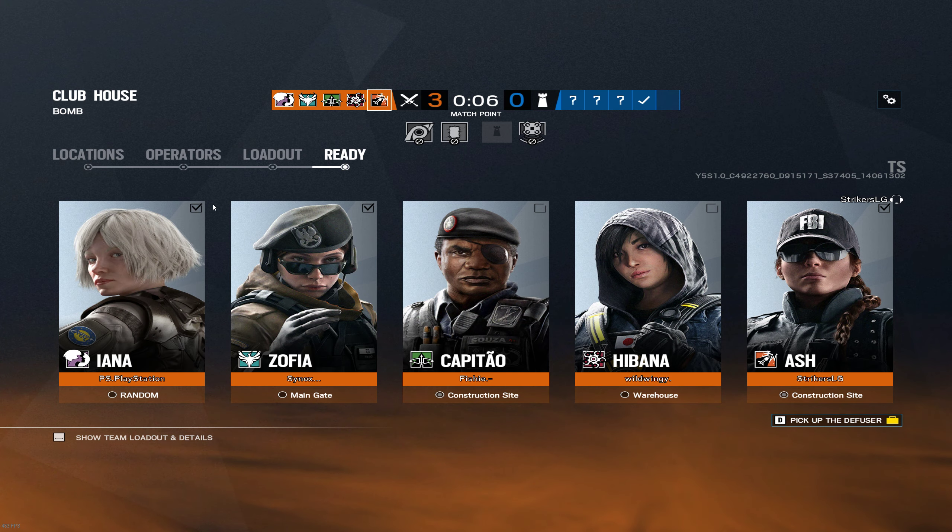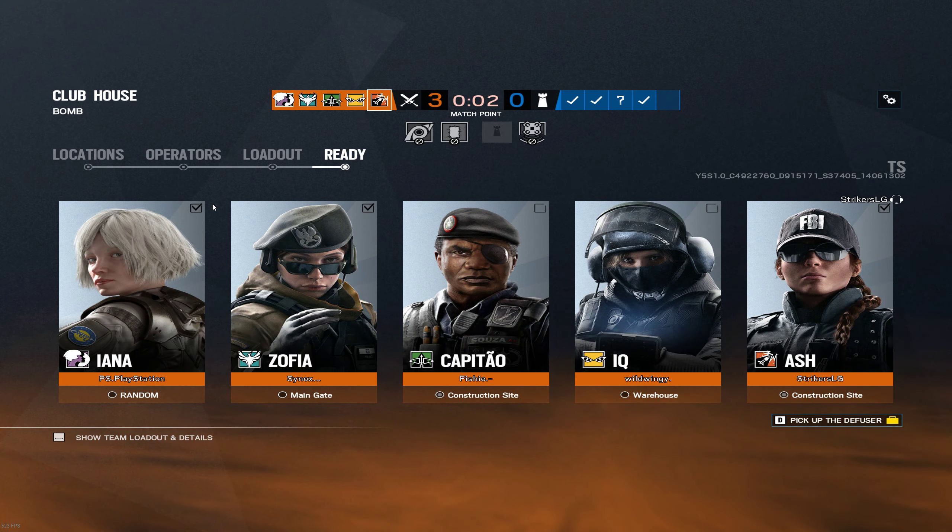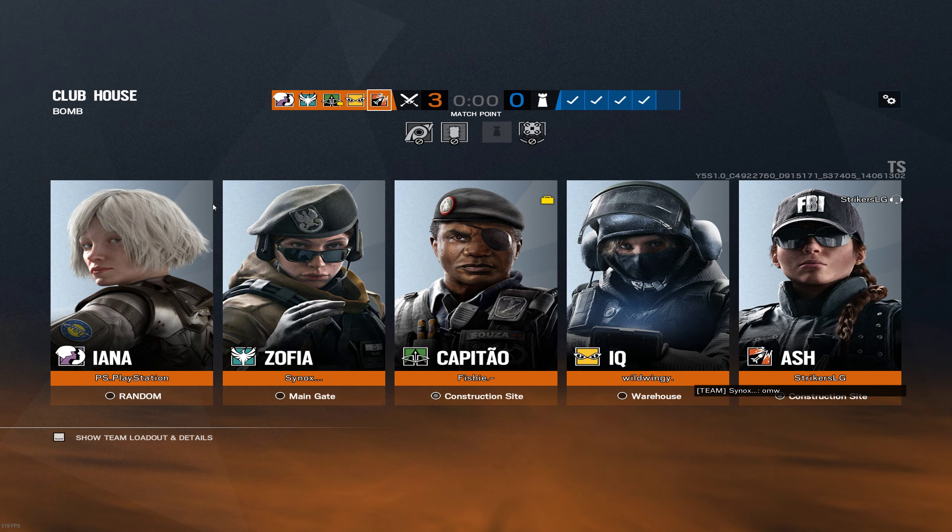Alright, we're going to do a Yana rush. I'm going to go through blue. Please lead me in Yana. I'm going up red through blue stairs.